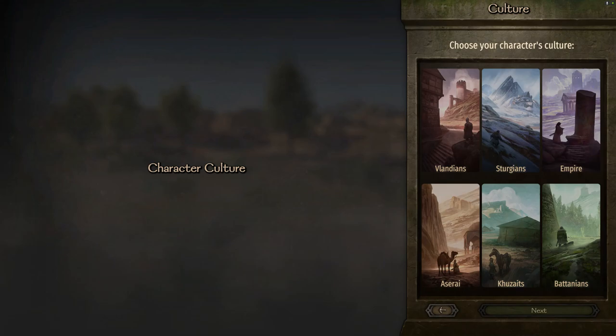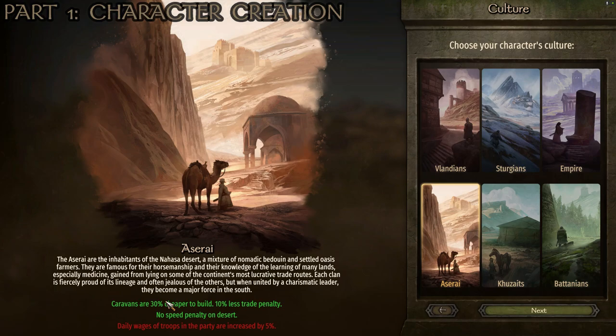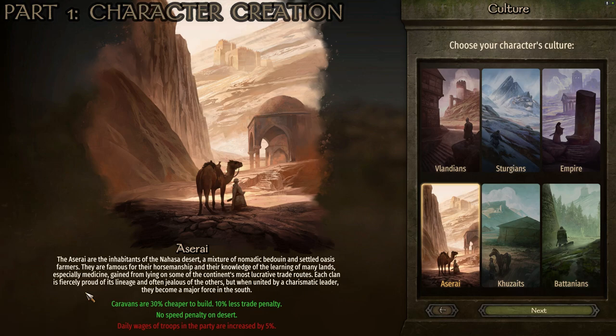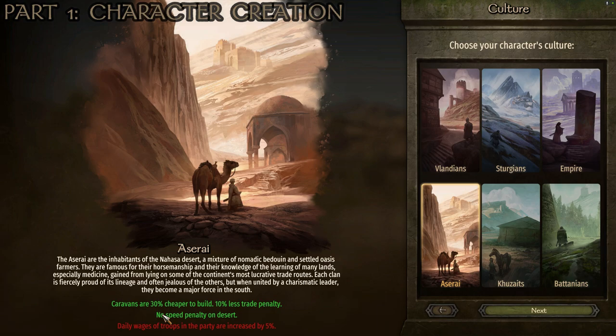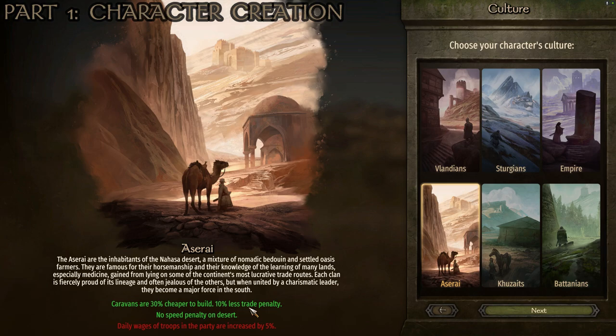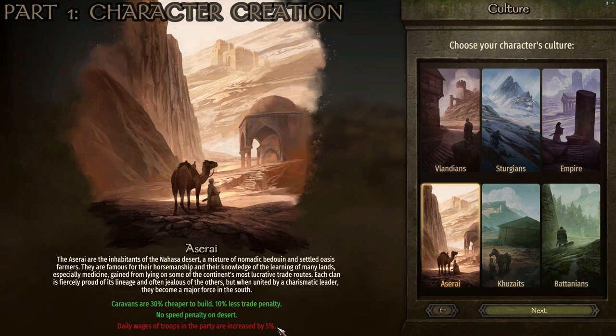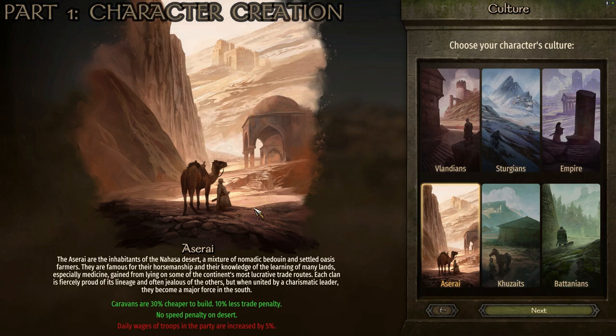Starting in sandbox mode, you could start as anyone. I recommend starting as the Azuray just because, as you can see right down here, caravans are 30% cheaper to build. So if you're going to do any sort of trading relating to caravans, this gives you an advantage — every time you build one it's going to be 30% cheaper. You also have 10% less trade penalty starting off, which is another great asset. There's no speed penalty on the desert, giving you an advantage for trade in Azuray territory. The only downside is daily wages of troops in your party are increased by five, but I don't typically run with too many troops when I'm trading — just enough to keep the looters away.